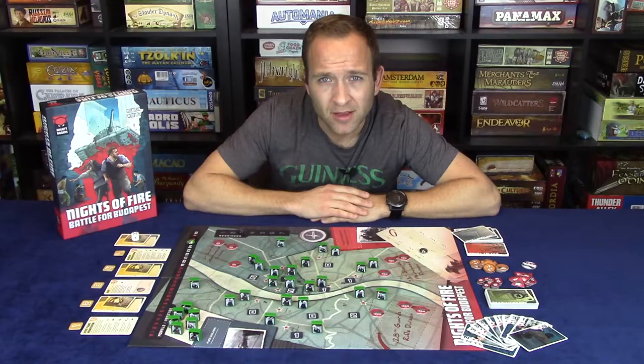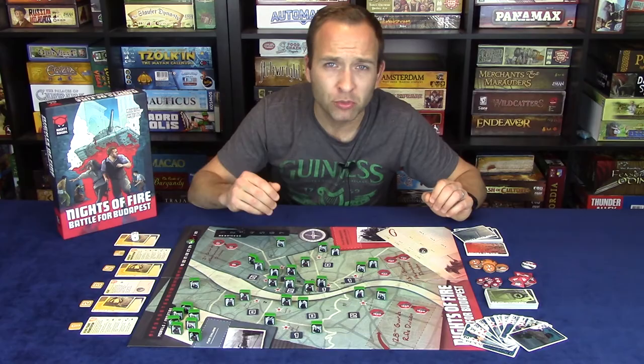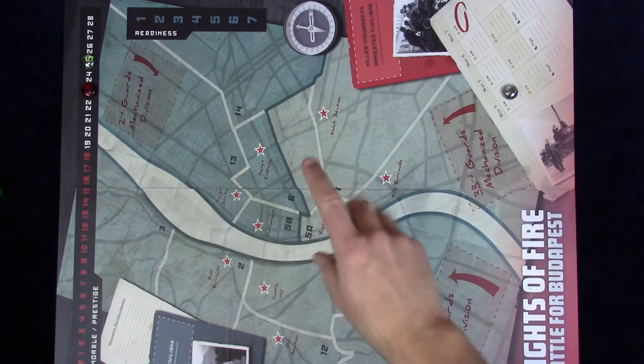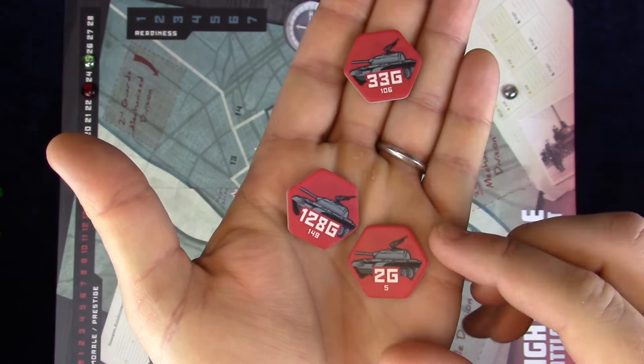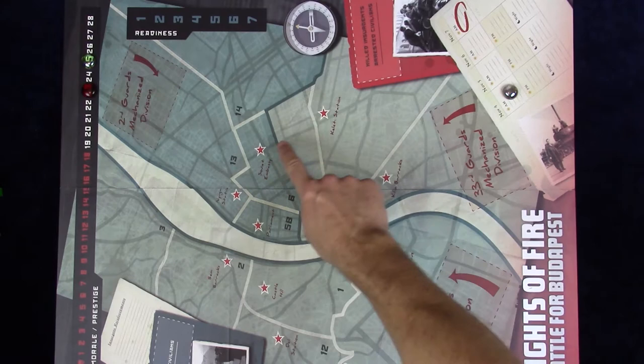To appreciate the gameplay, we need some definitions. The board is a map of Budapest divided into three divisional sectors defined by the Soviet regiments that invaded, with special attention given to the historical accuracy of regiment names. Each sector is further divided into districts, and some districts have key military targets indicated by labeled objective stars, which are important for gameplay — especially in Konev mode — and for setup.